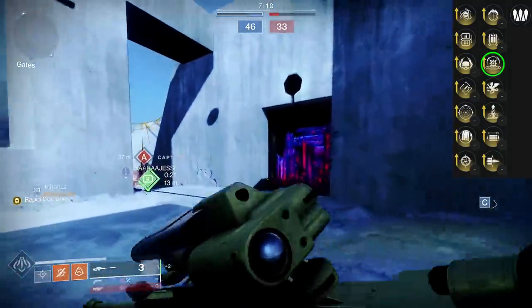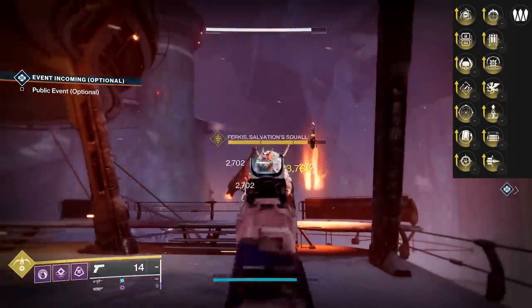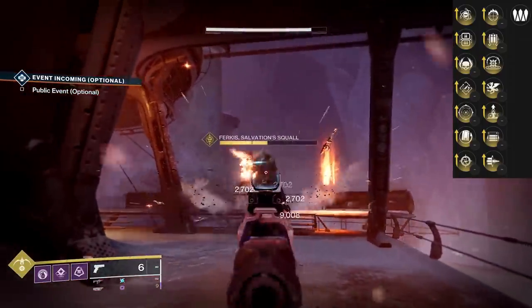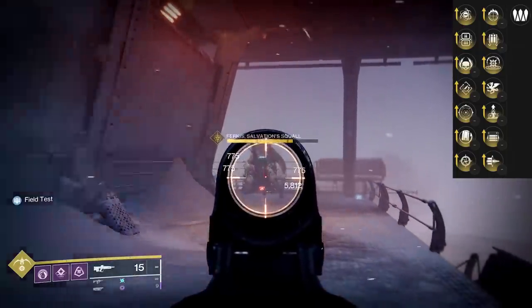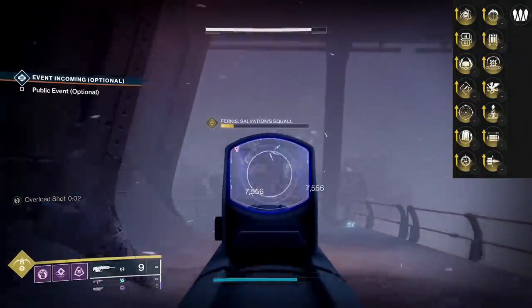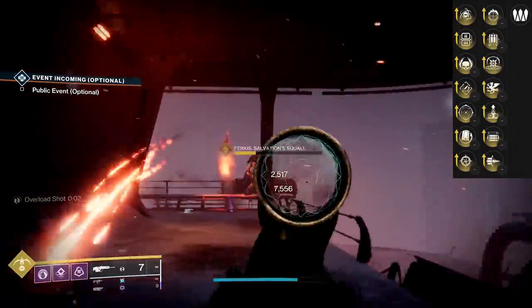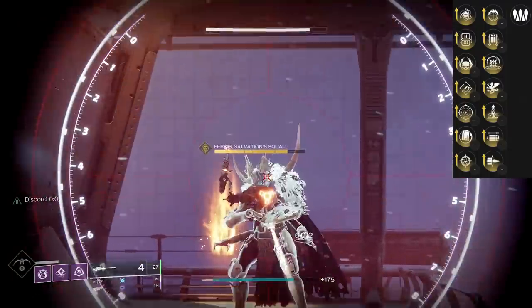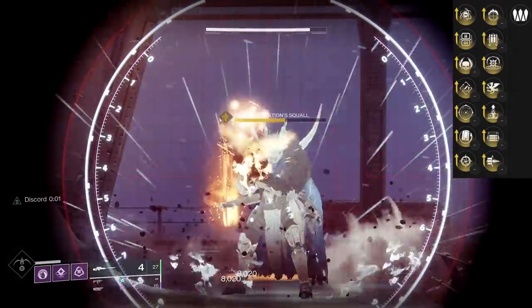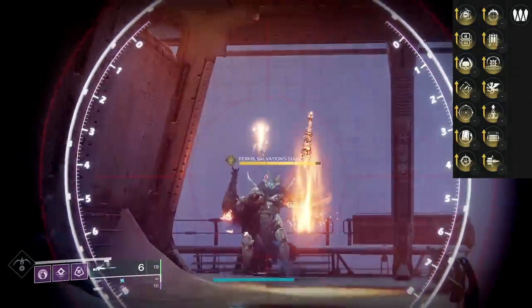I want to start with PvE. Kinetic Tremors — the damage is based on the hits of the weapon you're using, going into three waves of kinetic tremor damage tied to archetype and weapon. For example: Buzzard does 9,008; Spare Rations hand cannon does 7,556; Battle Scar pulse rifle does 5,812. Scouts like Hung Jury, Randy's Throwing Knife, and Transfiguration all do 7,556 — it's kind of class-specific. Then we get to Supremacy: 8,020. It takes four to seven shots on most weapons, or four bursts on a pulse rifle, to proc. With a sniper rifle it's three bullets — but with enhanced Kinetic Tremors, it's just two bullets.